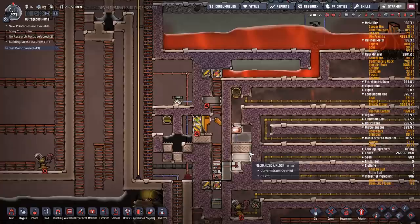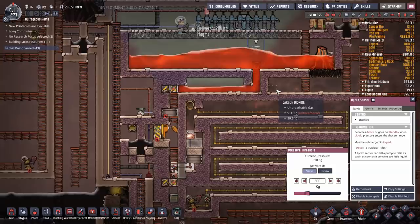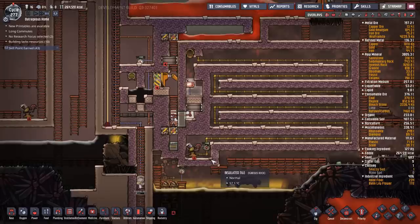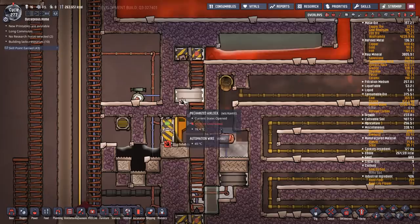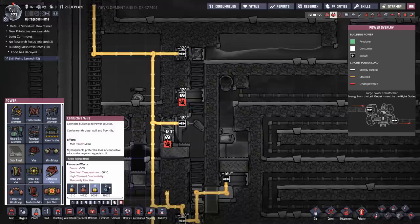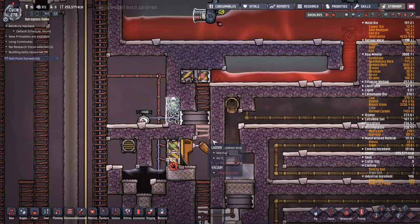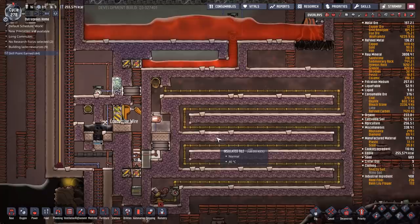So the first thing you want to do when you hit this point and you've got everything lined up and you think you've got it sorted — save the game. Now we're good to go. Drill set up. Missing power — one moment. This one was much simpler; I just cracked open the side of it so I could get in at it.